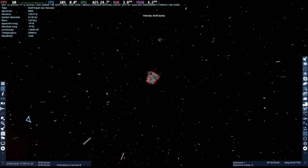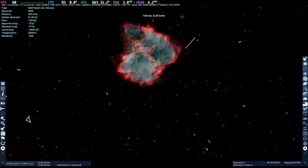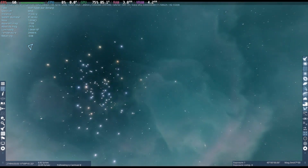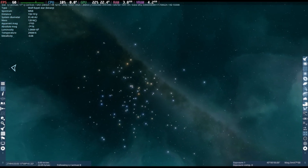Let's go somewhere where performance usually dips on the newer versions of Space Engine — let's go to a Nebula, which has a bunch of volumetric clouds rendering in real time. And as you can see, it's a consistent locked 60fps.